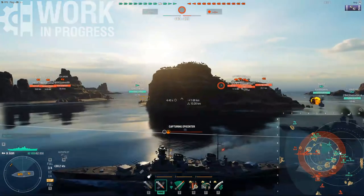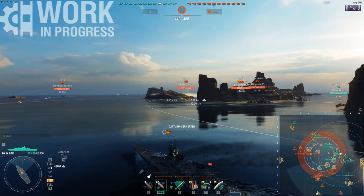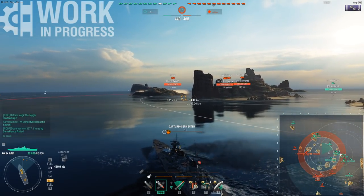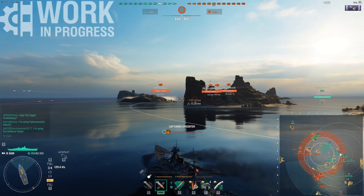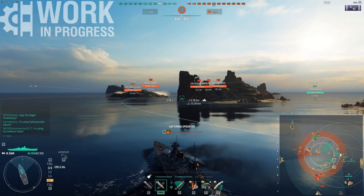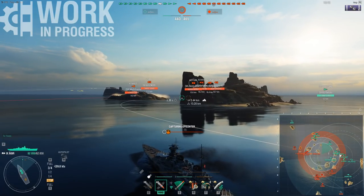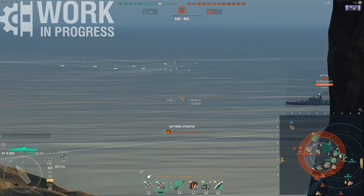Moving on — the Ägir. It sits at 62.3k health, which is honestly not that bad when you consider the Azuma is about 58.3k and the Alaska is about 60.1k. So in terms of health pool compared to them, it does quite well.